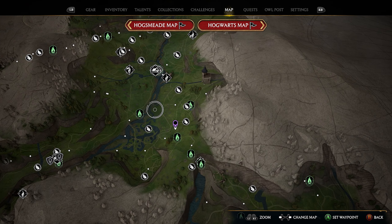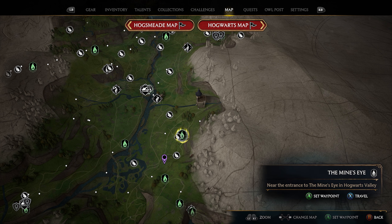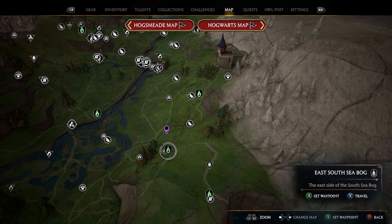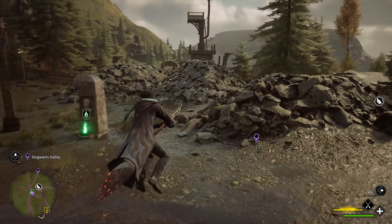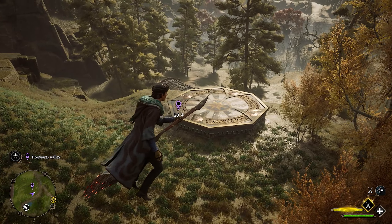For our 13th location, head east — you'll have two Flue Flames here: the East South Sea Bog and the Mind's Eye. Take the Mind's Eye Flue Flame; even though the other one looks closer, it'll take you into a cave and take much longer. The next location is just north of this Flue Flame. Put a marker just north, take the Mind's Eye Flue Flame, then turn around and head toward the marker. It'll be at the bottom of the hill. Fly down over the area and you'll see a couple of trees — your next landing platform is right here on the hill.